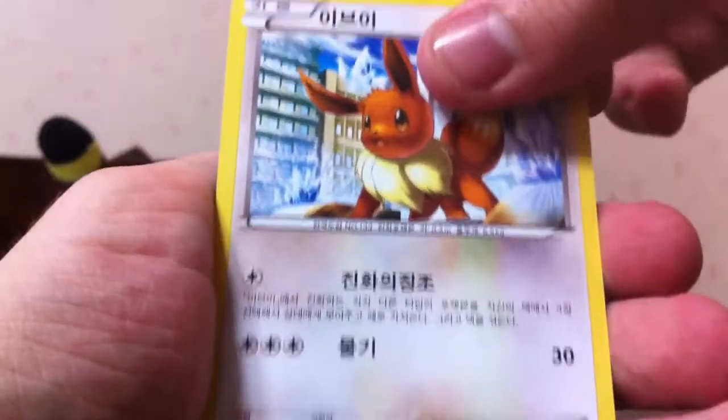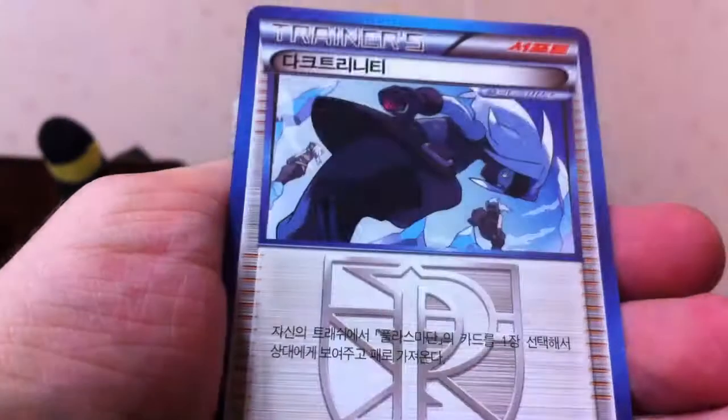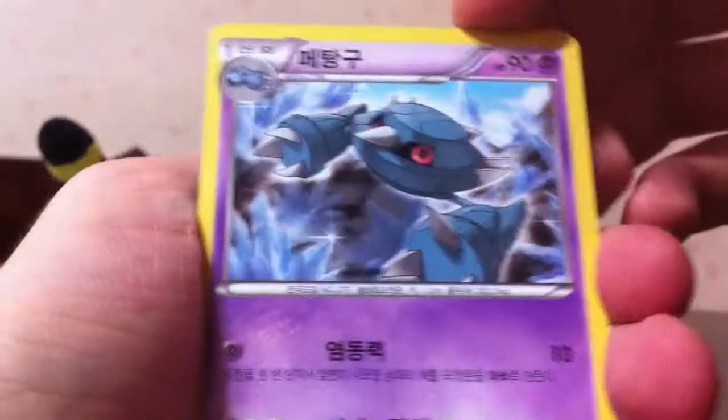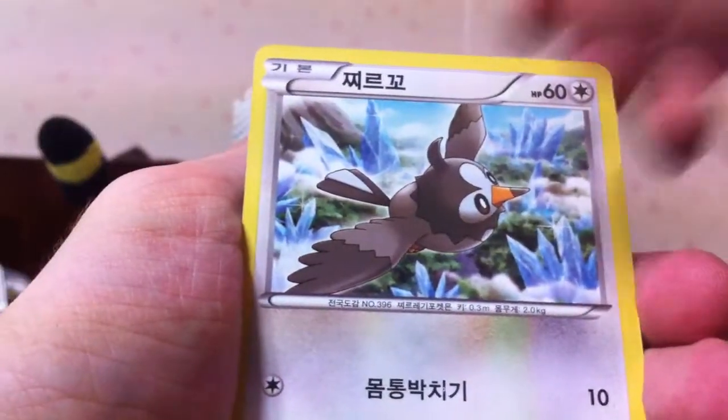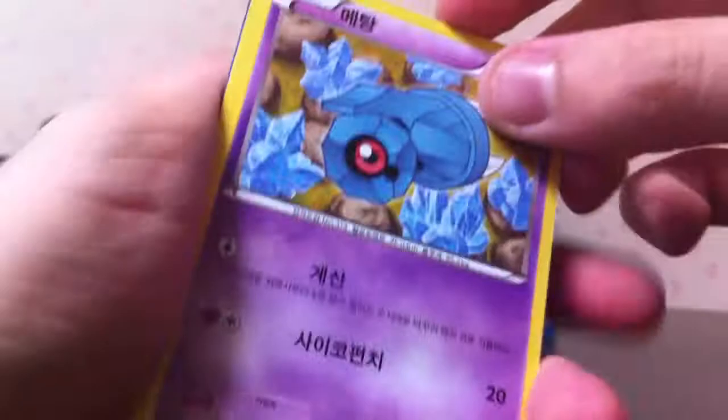Next pack, Eevee, Makohita, Vanillish, Cacturn, Shadow Triad. Next pack — Metang, Starly, Wooper, Bisharp, Vaporeon. I hate how Starly and Staravia look almost identical, especially with these card arts. If I get another Staravia, I'll have to point it out.